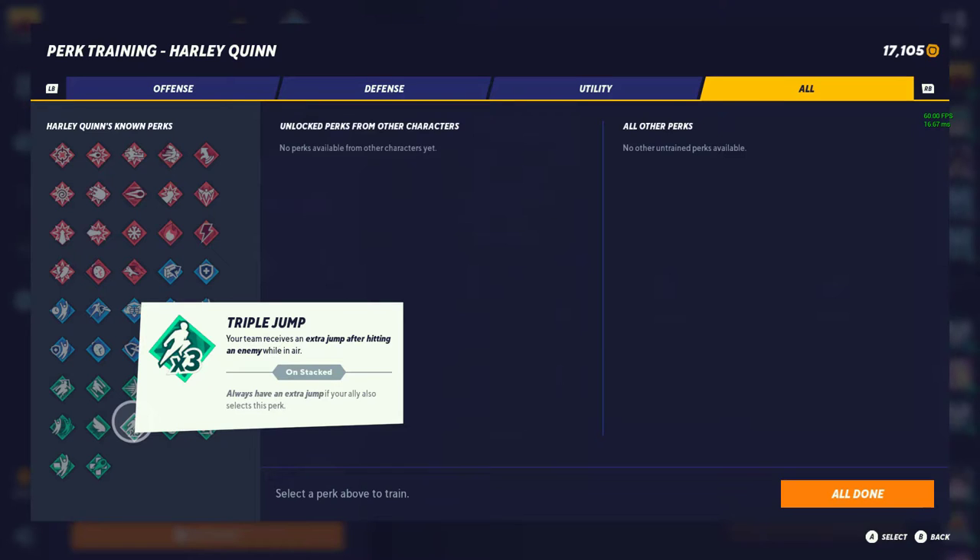Triple Jump — you receive an extra jump if you hit an enemy while in the air, and if your teammate also has it, you always have that extra jump. So you had 6 recoveries, now you have 7 guaranteed if your teammate runs it. Triple Jump is amazing especially for chases, rundowns, and chasing outside the map — because now you have that extra jump to get back closer to the map. And if you don't know, you can do light attacks to get closer to the stage too.